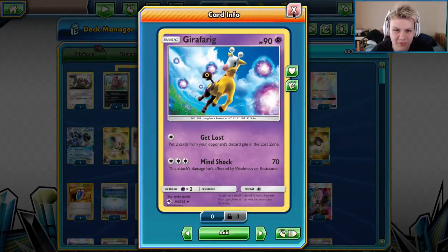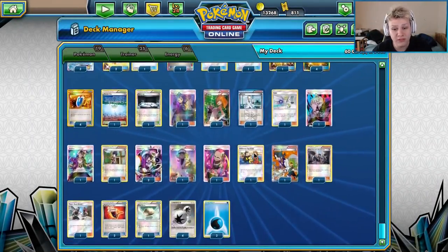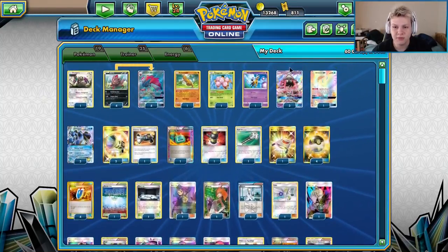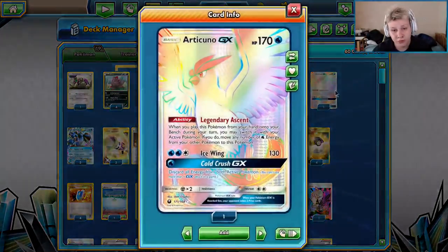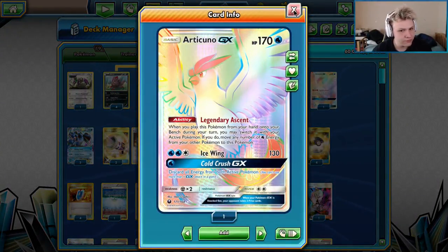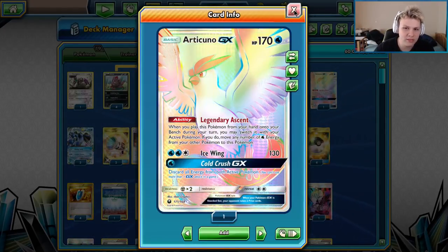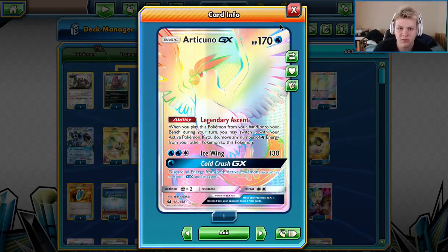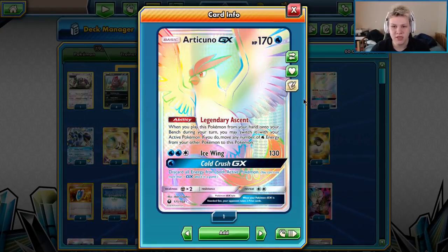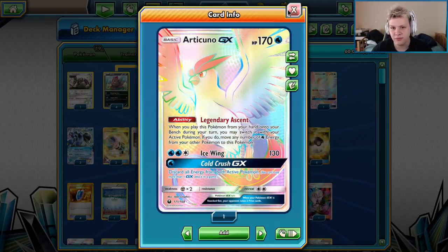Once you start Quaking Punching them, they're limited to retreating through energy. Get Lost — getting rid of Guzma is my favorite play in expanded right now. Tapu Lele GX is just trying to keep us consistent. We play a lot of one-of supporters in this deck, so we want to be able to consistently find them and use them.